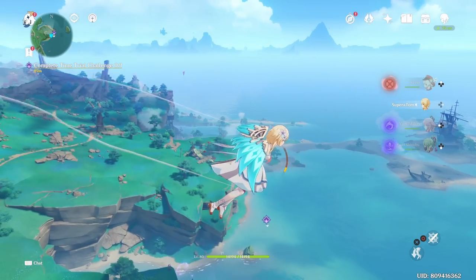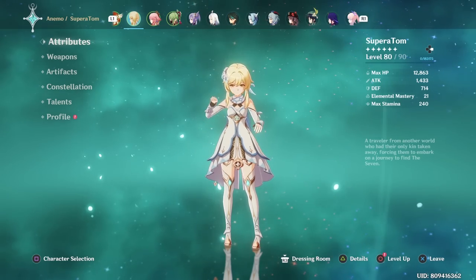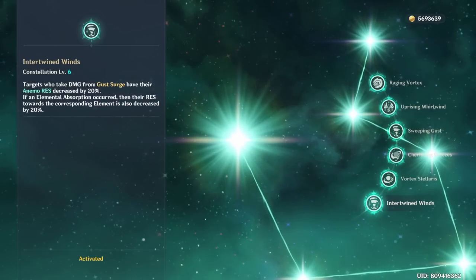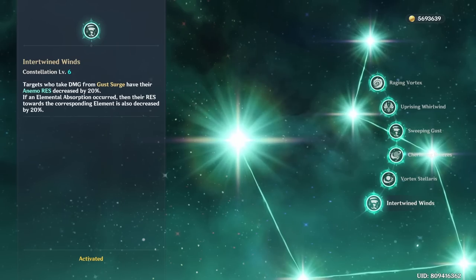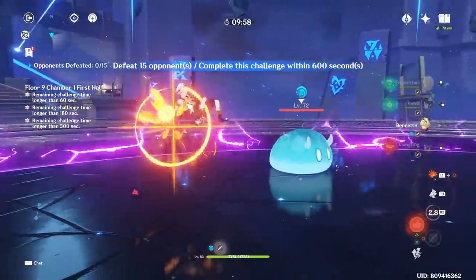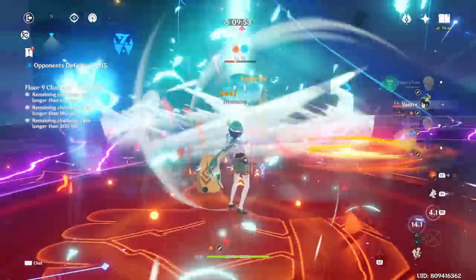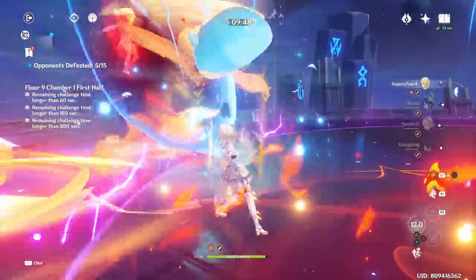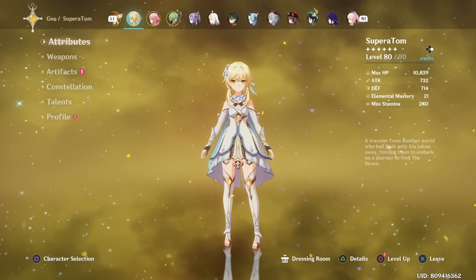So far we can already use Anemo, Geo, and Electro elements on Lumine. Anemo Lumine specializes in a bit of crowd control but mainly focuses on her C6, where she gives Anemo resistance shred — basically the only character in the game that can do this — plus an additional elemental shred for the element infused with her burst. However, her best kit is also available to most other Anemo characters, and they have even better skills, so Anemo Lumine isn't often used.